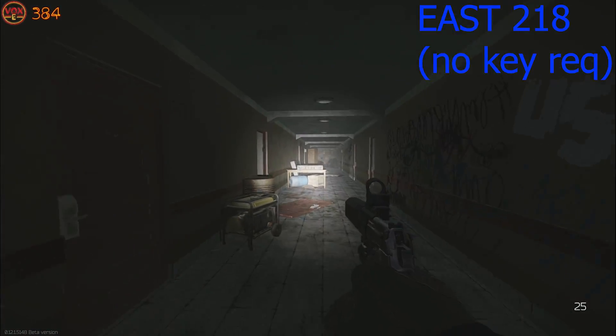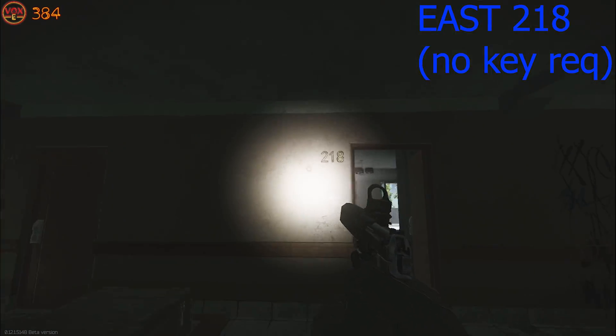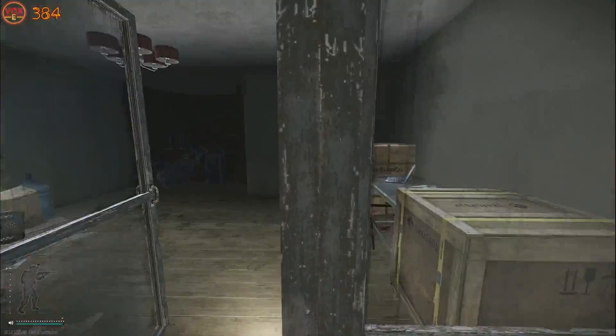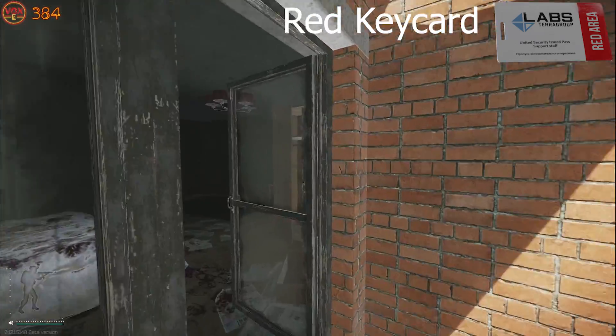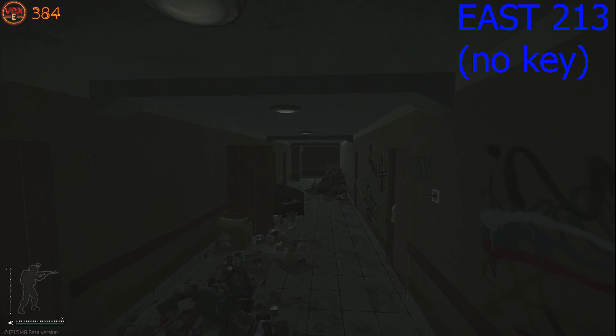The next room we're checking is East 218. Near this weapons crate down the middle of the hallway, opposite is an unlocked room. Making our way through we've got a duffel bag on the left, and as we head around the balcony we're going to be met with a laptop — and next to the laptop on a pile of blood is the red keycard. The red keycard is worth a fortune so I check this every single time I walk past here.